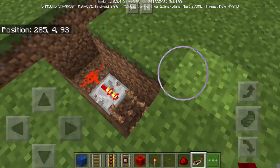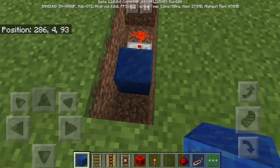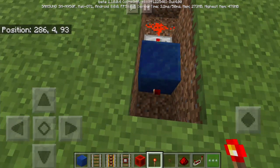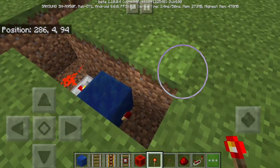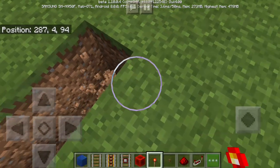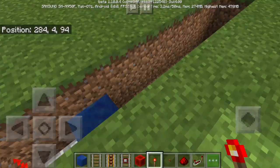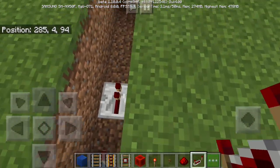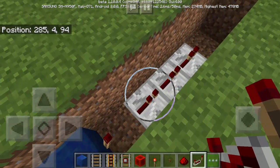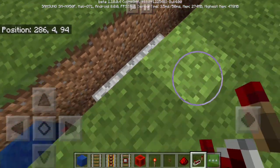We're going to dig this part as well and put the block, then this part as well. Then we're going to put the redstone torch — make sure that the redstone torch is turned off. Then we're going to dig two blocks deep, four times. Next we're going to put a redstone repeater — one, two, three — and change the tick delay to maximum.